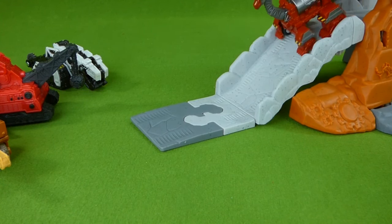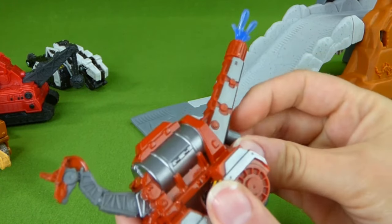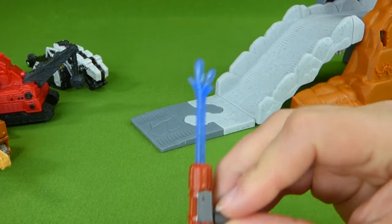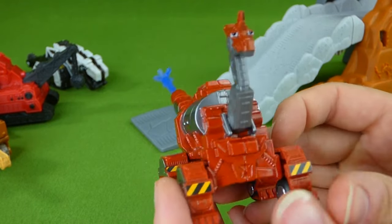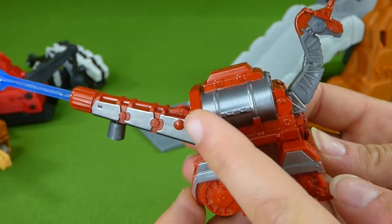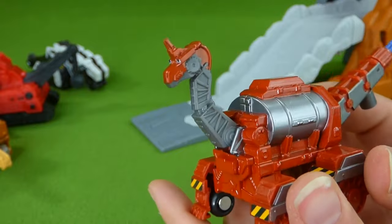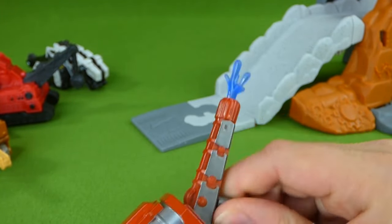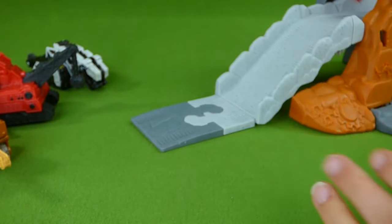It's Flint the Hydrodon! He shoots out water to help put out fires. He's a Hydrodon — he's really cool. He's got a water tank here where he holds the water and a long neck. His tail goes up and down. Super cool!